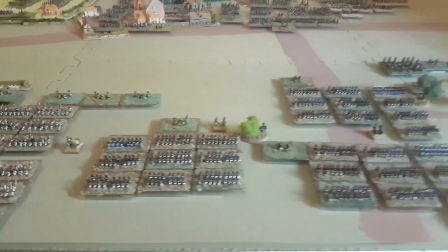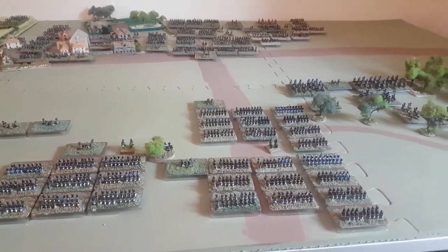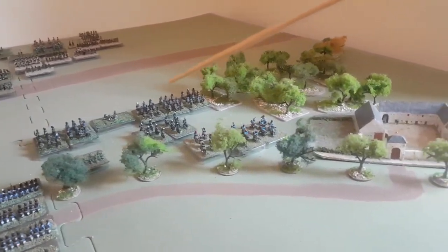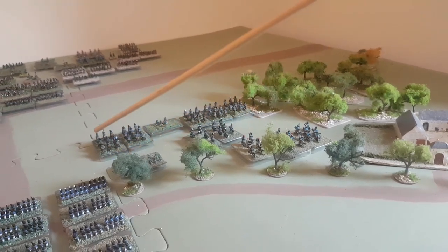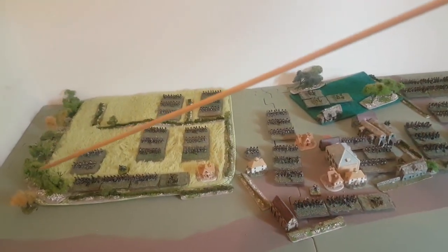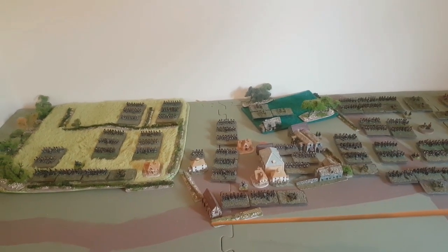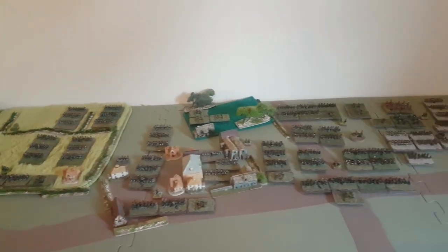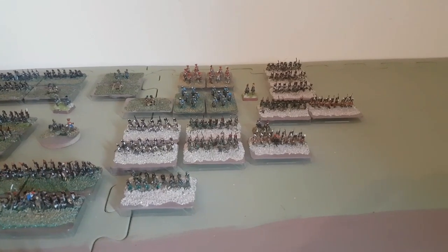Moving across we have the Prussians with three divisions of infantry and the large cavalry contingent in the wooded area guarding the flanks. Moving over to the French and their allies, we have the mainstay of the first French corps, and moving across we have the other French corps.